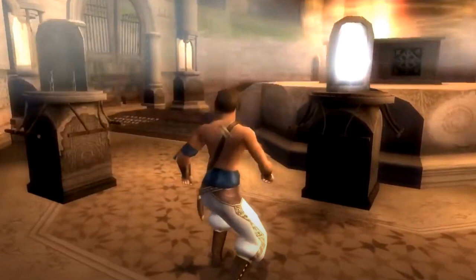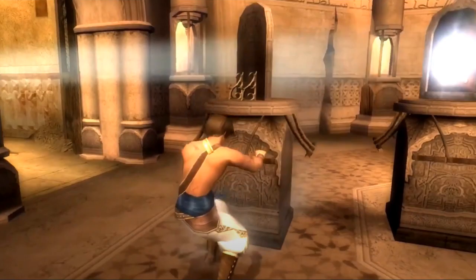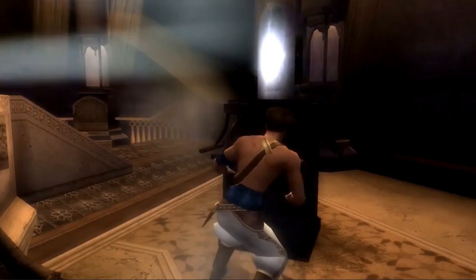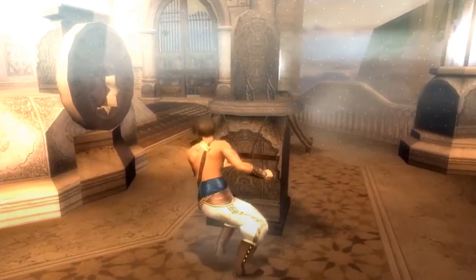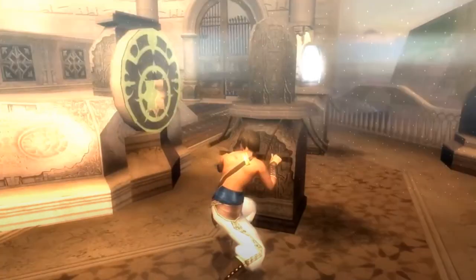There are 4 movable mirrors in the room and also 4 stained spots. As you enter the room, grab the mirror straight ahead and move it back slightly so it is on the stain. Then go to the mirror on the left and move it right, past the mirror you just moved, to the stain on the right side of the room. Adjust the mirror until the light bounces off it and projects to the back end of the room. Go to the mirror in the far corner and move it to the left when facing the altar, onto the stain. Lastly, move the final mirror onto the last stain. Adjust the last 2 mirrors you were moving until the light shines on the symbol below the altar.